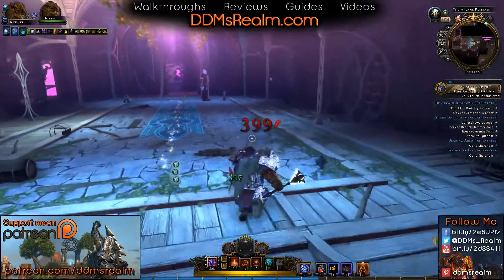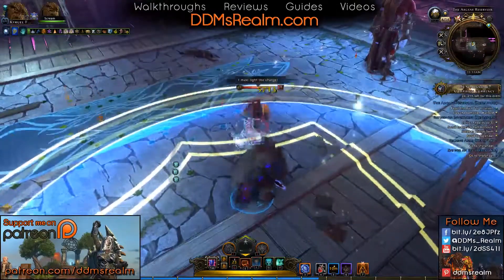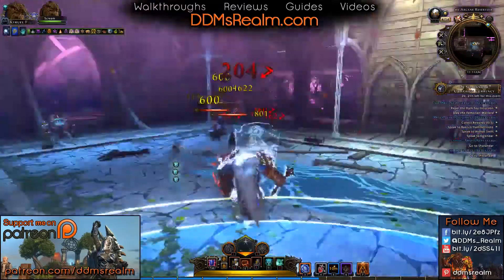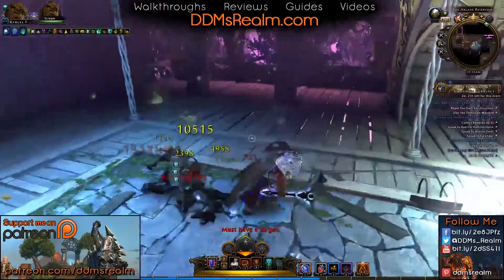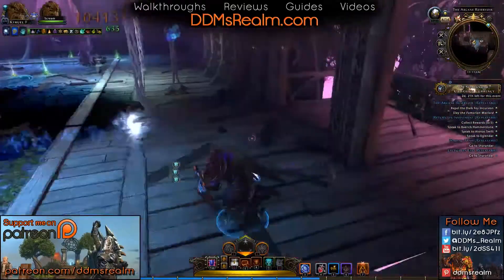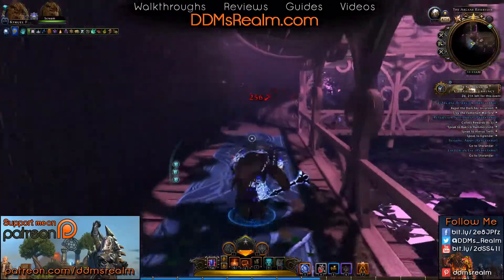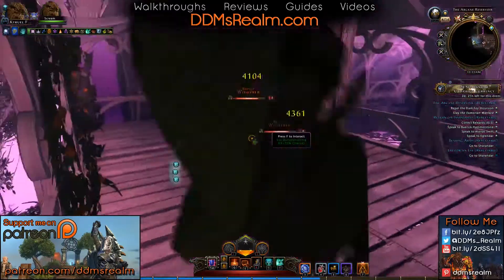There's actually quite a bit of things hidden in here. These guys here — these poweries — are trying to blow up the bookcases. There are three different bookcases in here. If you stop all three of them, you can actually get a little extra title by saving the reserve here. When you're running through, make sure you check the balconies, because that's where they hide most of the goodies. There is a skill node in here that you can grab.